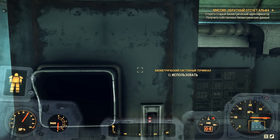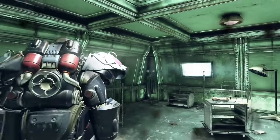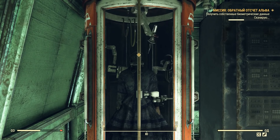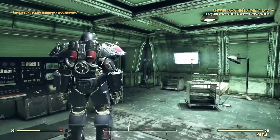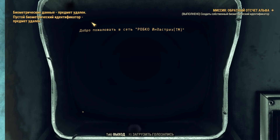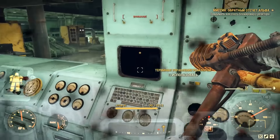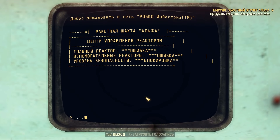Стираем все данные с этой карточки. Бежим в соседнюю комнату, чтобы получить собственные биометрические данные. Обязательно постоянно находитесь в силовой броне, потому что без неё очень тяжело проходить. Силовая броня — это основной элемент игры; на высоких уровнях вы расставаться с ней вообще не будете. Бежим опять к терминалу для того, чтобы создать себе собственный биометрический идентификатор. После чего возвращаемся к стартовому терминалу и проводим карточку через систему регистрации — доступ открыт. Дальше мы переходим в комнату с реактором и выключаем реактор.